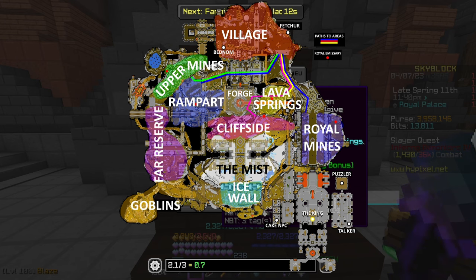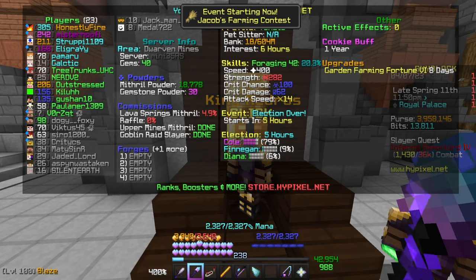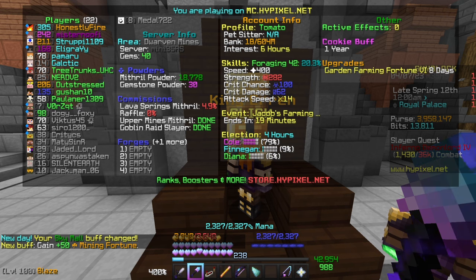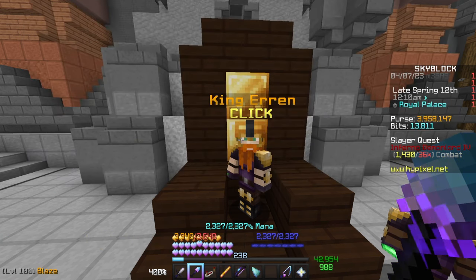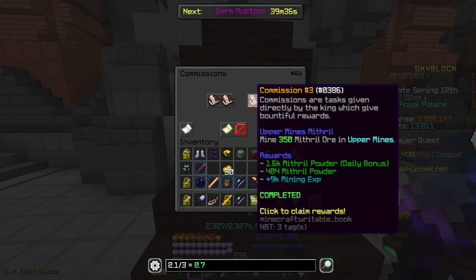For the map, I've taken one from the wiki with useful information. If you're ever lost, either come back to this video or use the mod SkyBlock Extras, a paid mod with a custom map. Your current task will show in the tab menu. Once you've completed a commission, return to the King or emissaries to claim your powder and mining exp. For the first four commissions each day you gain additional mithril powder — a daily bonus that occurs four times.